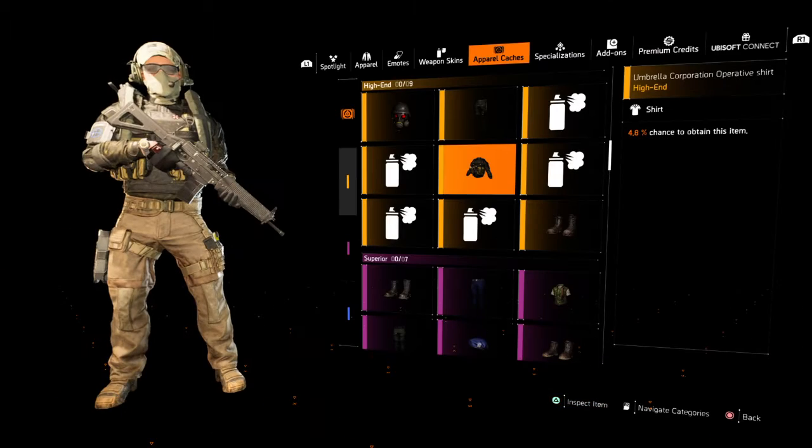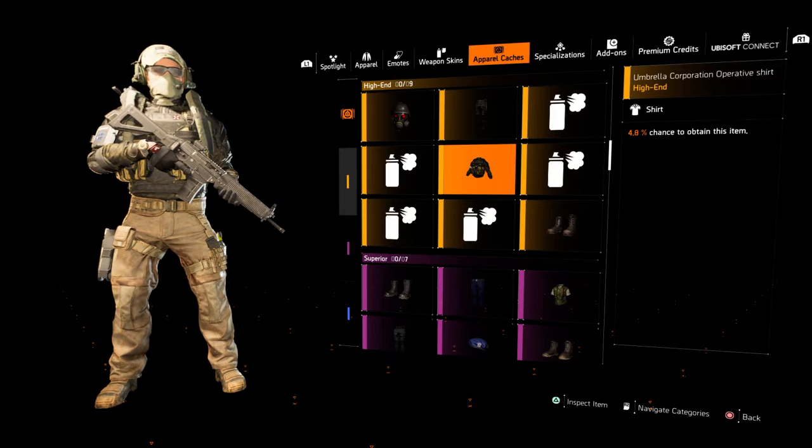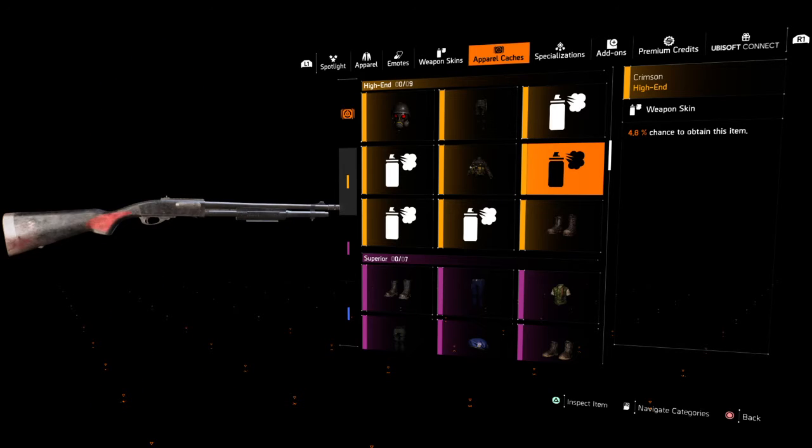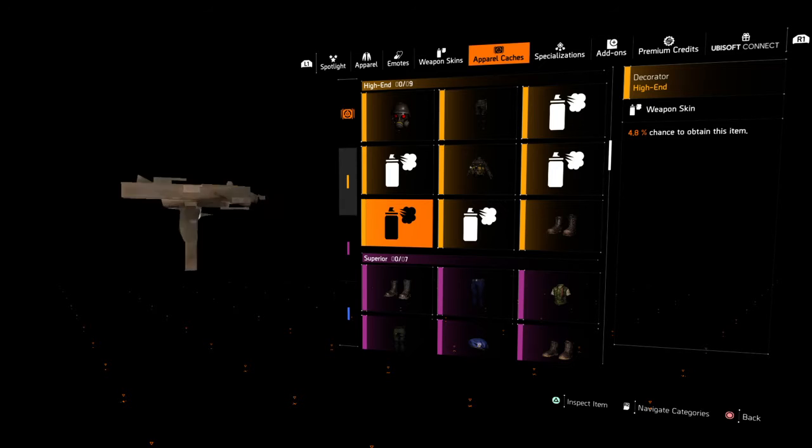Let's inspect this shirt a little bit. Okay, I guess I can't inspect it — my game's glitching out, sorry about that guys. You got some nice black and red weapon skins.